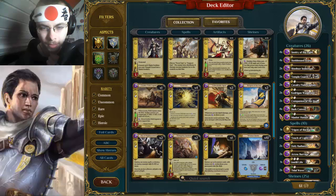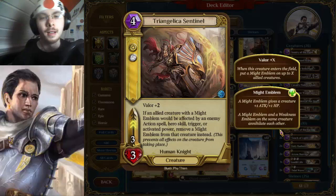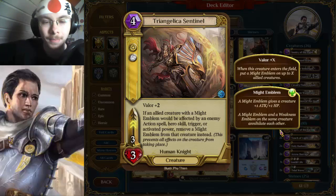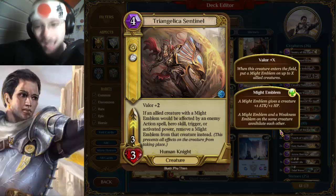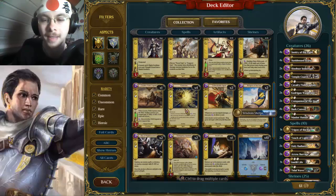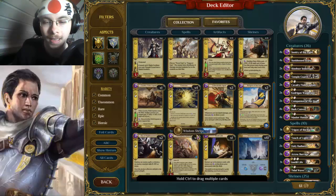So let's see what the Sentinel does, because many people say that this card is OP and I'm definitely one that thinks the same. So Vela plus two — and that's the awesome thing about it, the OP fact: if an allied creature with a might emblem would be affected by an enemy action spell, hero skill trigger, or activated power, remove a might emblem from that creature instead. And since we play around might emblems — our valor — that's like the main theme of all of that, it's definitely gonna be awesome.